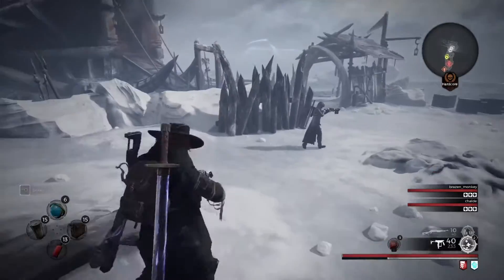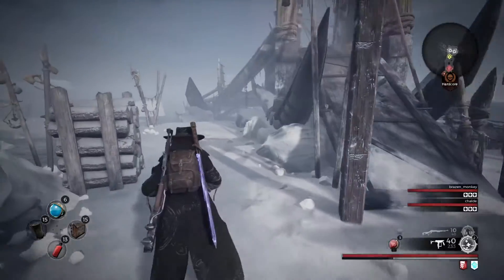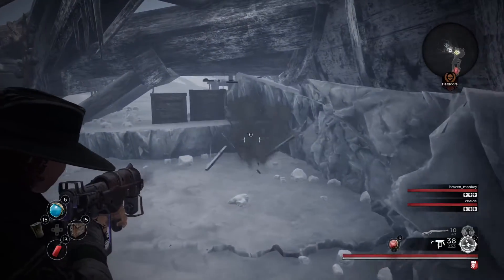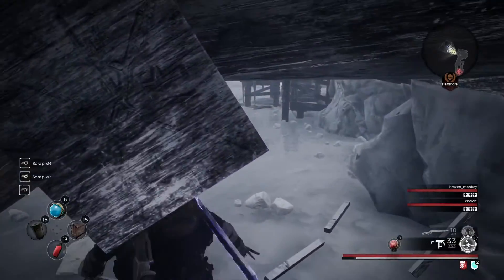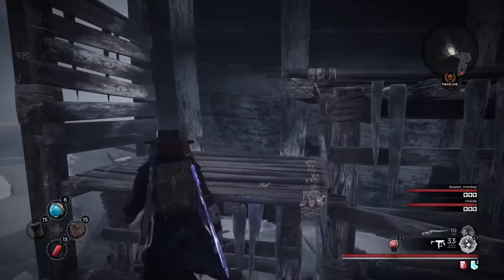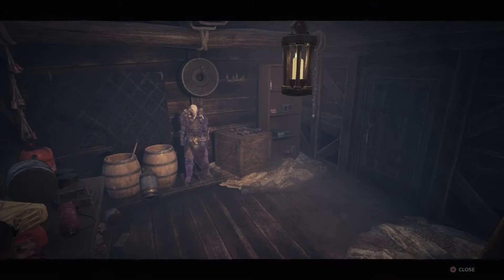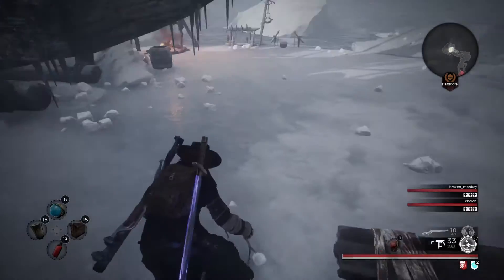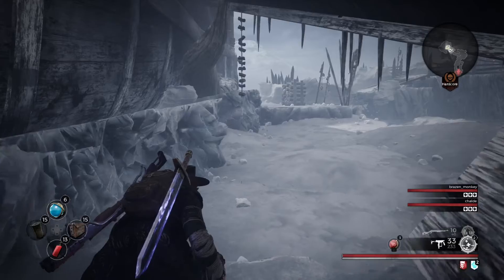Don't go up the ramp - come over here on the left hand side. You're gonna go up here and then crouch down. Go up right here and there's a little hole in the wall and you can see the warlord armor. Oh yeah, beautiful. I don't know what else is there - you can scout around a little bit - but I'm gonna go get my armor.